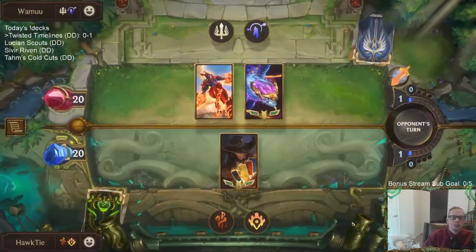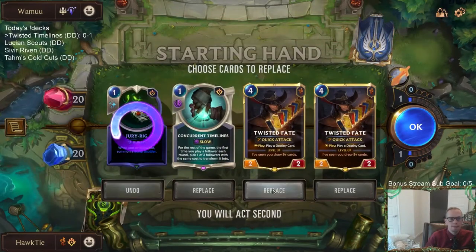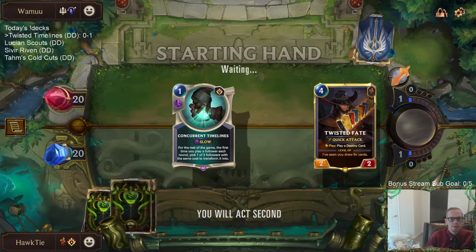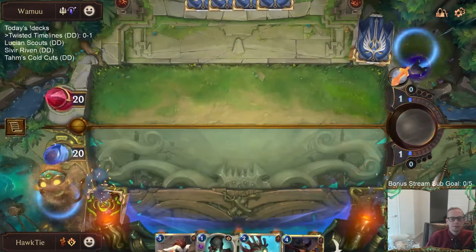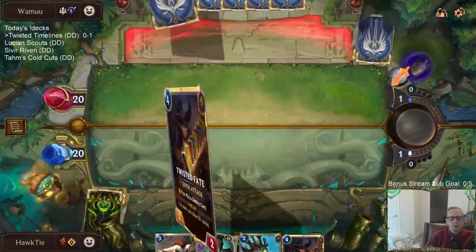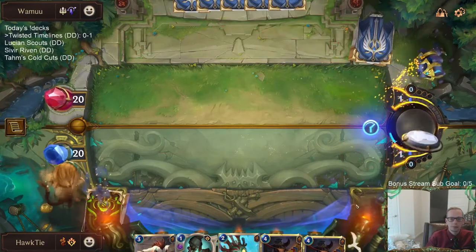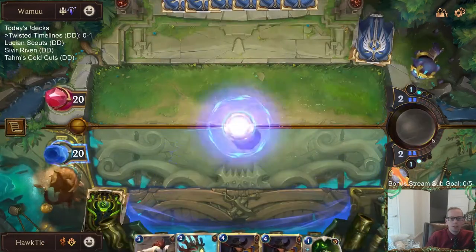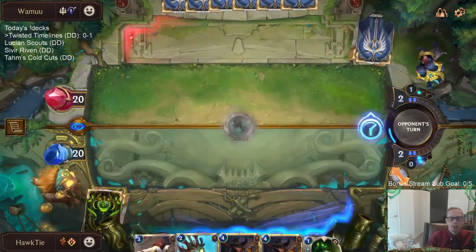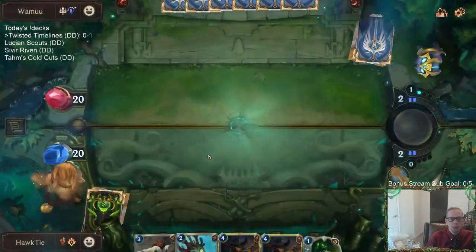Next up: Demacia Targon — we got some dragons. We got our two most important cards with Timelines and Twisted Fate. I'm passing turn one and playing Concurrent Timelines on turn two. That lets them play their two-drop first so I have more information when I play my Coral Creatures — like, are they going with Mountain Goat? Do they have anything else?